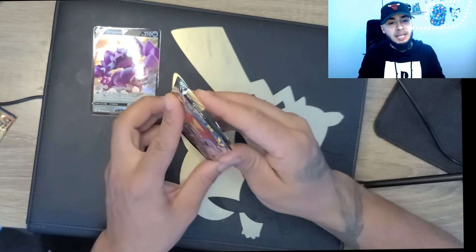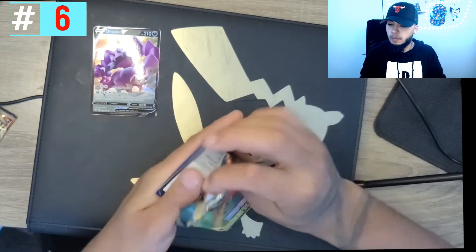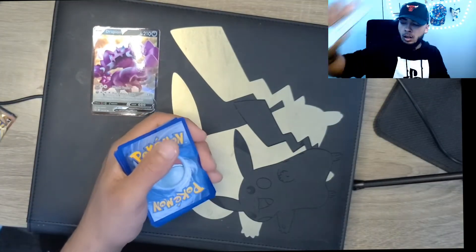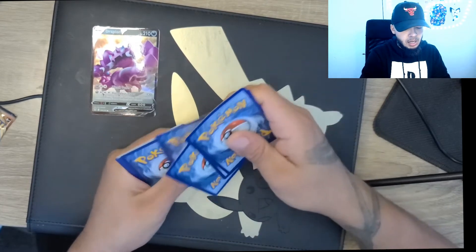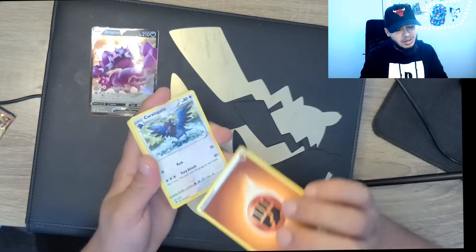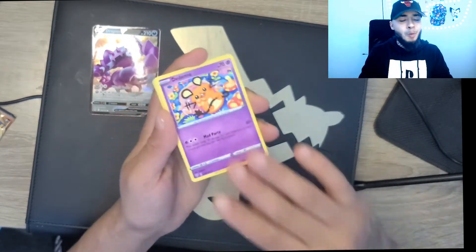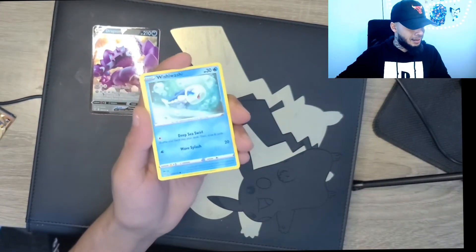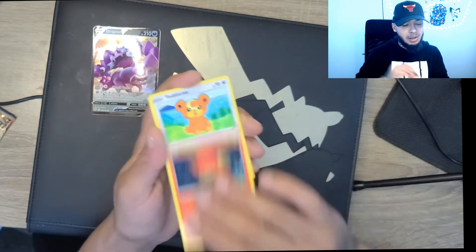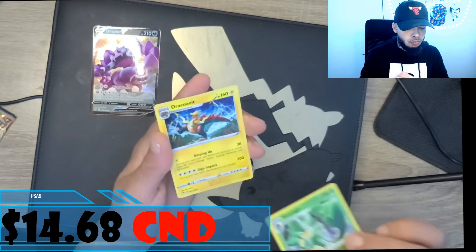Okay, we're going to go into a Darkness Ablaze. What can we possibly get there that I really want? I'm always going to say Charizard — typical Pokemon card collector. Charizard, Charizard, Charizard, that's all we want. We got a Simi Sage for our Reverse Holo and a Dracozolt for our Rare.